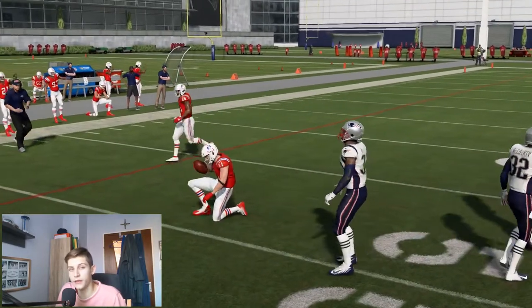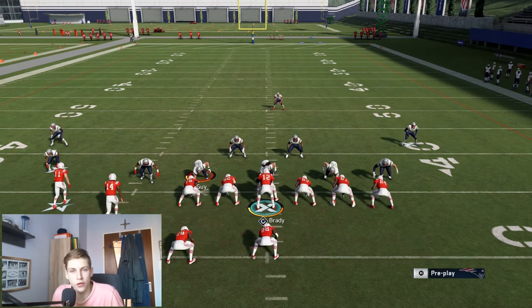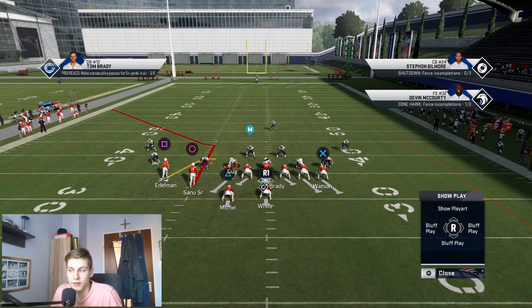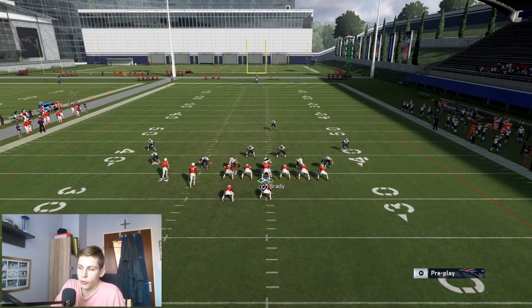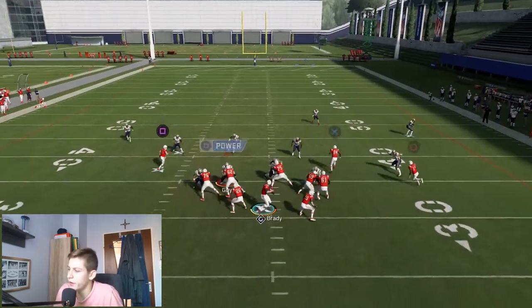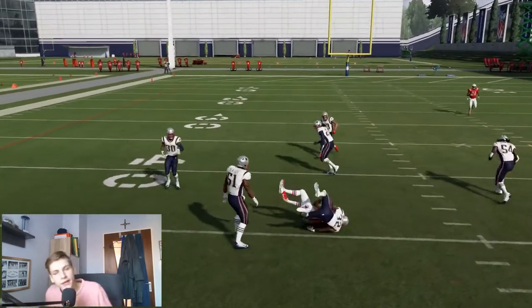The next setup offers a gun bunch mesh post look and can also be run from anywhere on the field — it really doesn't matter where you're at. It works wherever you are, you just need enough room to get the route open. Max protect is the first adjustment, then we're going to drag, square, and streak X. Then we're going to motion snap.